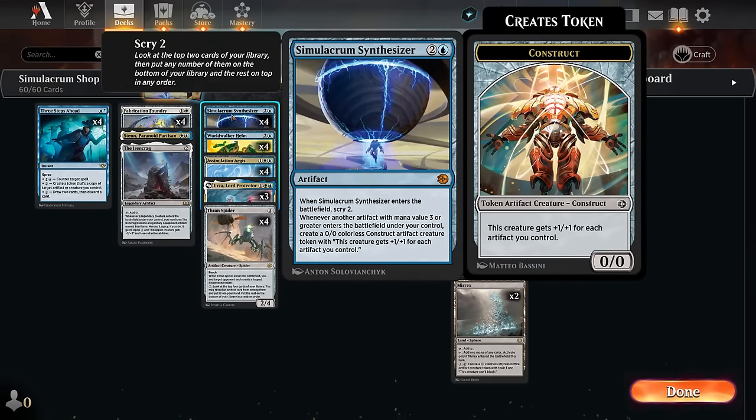One of them is Simulacrum Synthesizer, a three-mana artifact. All it does when it enters the battlefield is let us scry two, so it doesn't have the biggest impact when we play it. But whenever another artifact with mana value three or greater enters under our control, we get to make one of these construct tokens, which grows with the number of artifacts we control. So while it doesn't do anything immediately, it will get out of hand the more artifacts we play.